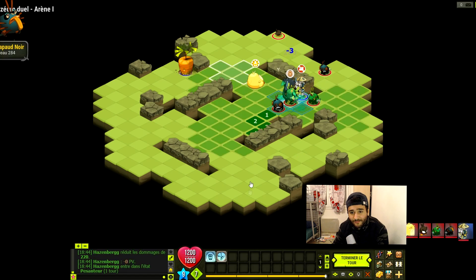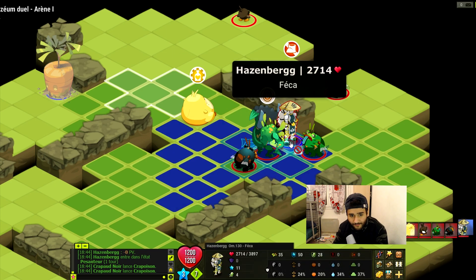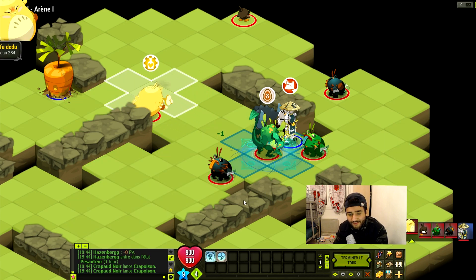Donc là il faut jouer vraiment très stratégique parce que vous voyez que chacun de ses sorts enlève du 1000. La baguette en CC elle fait à peu près 1200, donc il peut taper jusqu'à 3000 par tour. C'est vraiment assez fort. La kawatt qui va mourir. Ça c'est plutôt cool pour nous.